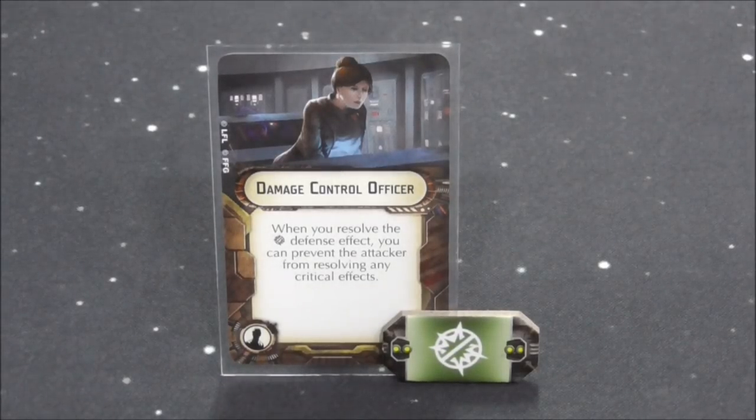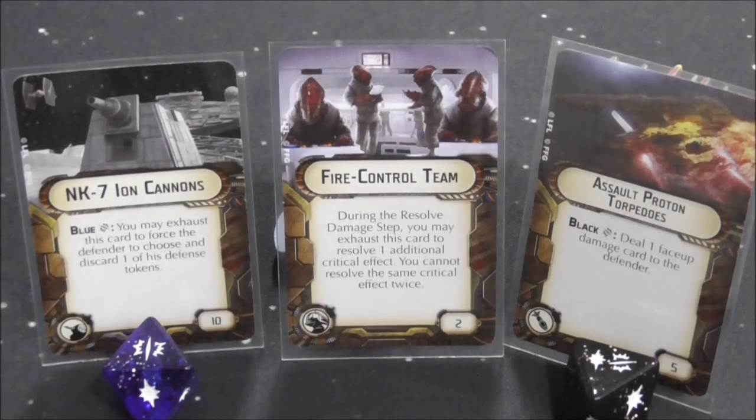A few caveats. The Contain defense token: if the defender spends it during the defense token step, it prevents the standard critical effect — the first damage card goes face down instead of face up. Additionally, if a ship has a Damage Control Officer, it makes the Contain token even better, preventing any critical effect from being activated. Regarding Fire Control Teams: this lets you activate one additional critical effect in addition to the one you chose. If you have two upgrade critical effects equipped, you can essentially do both — such as NK7 Ion Cannons and Assault Proton Torpedoes, or choose between those two and the standard critical effect. Keep in mind that for upgrade card critical effects, you still need the matching colored dice showing a critical icon to activate them.